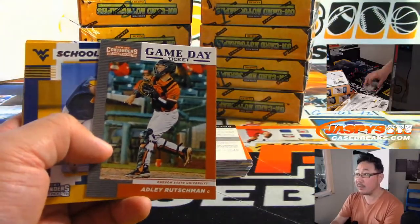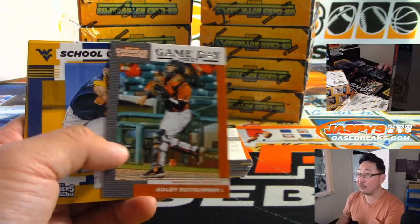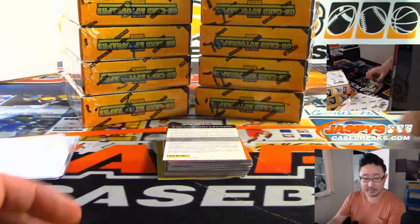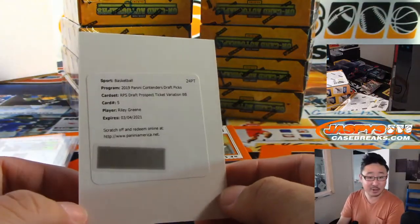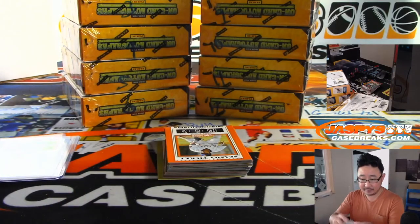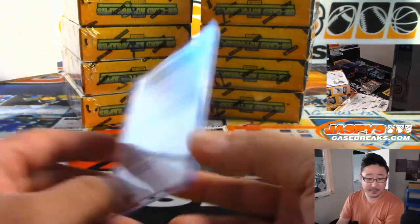This is one of the big prospects we're looking for right here — Adley Rushman, number one overall pick. The redemption is Riley Green, fifth overall pick. Fifth overall pick, Riley Green.